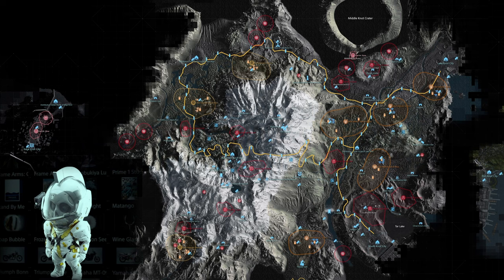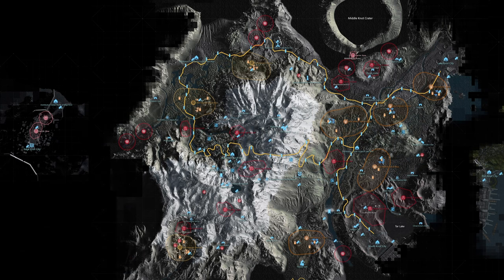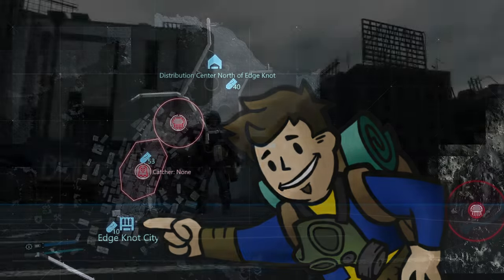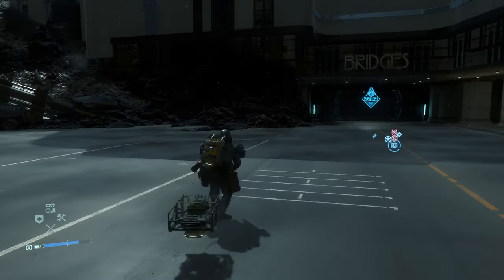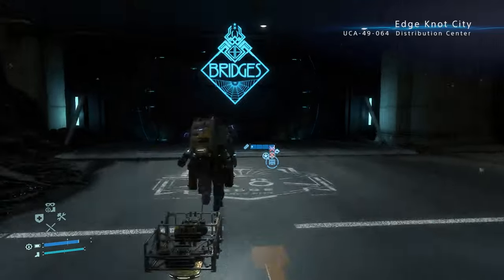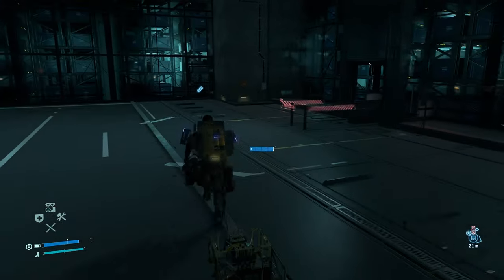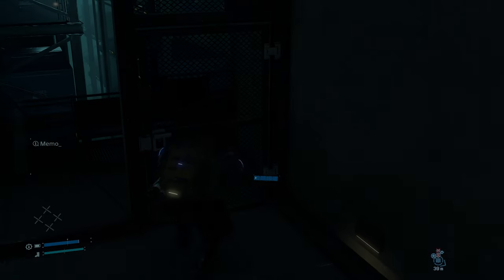The 55th memory chip has data on the Good Smile Company Neon Droid Jumbo Ludens — another of the many examples of Ludens figures — and this one is found directly inside the Edge Knot City distribution center. After passing the BT field and heading down the familiar ramp, the Edge Knot City memory chip is towards the back of the room, right next to the back right corner.